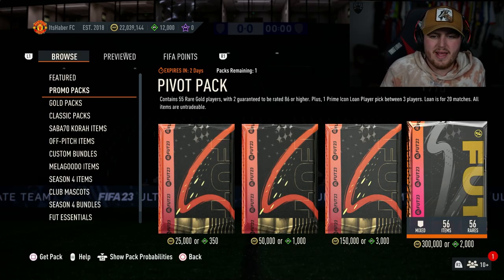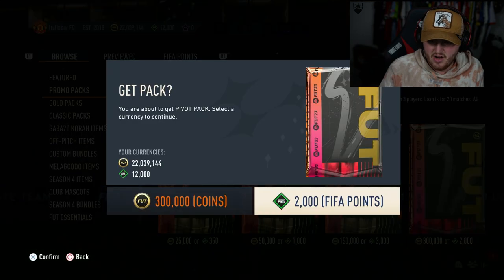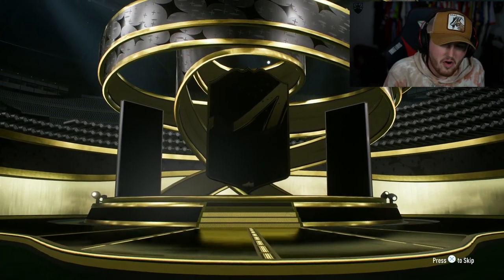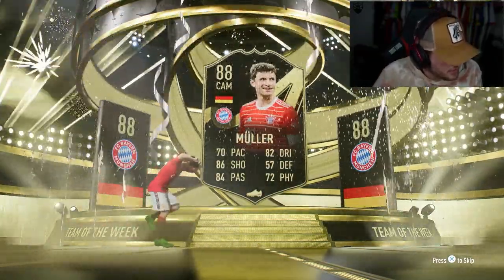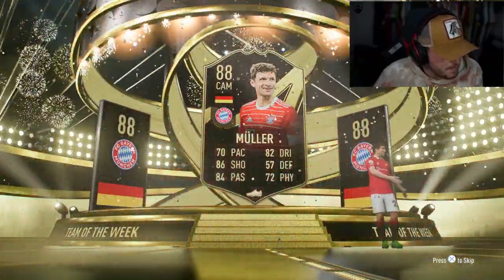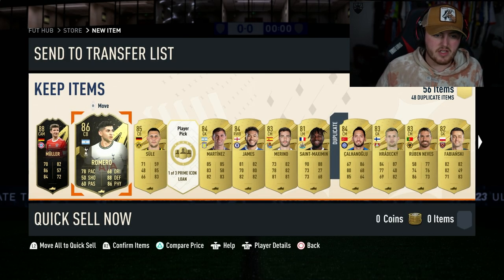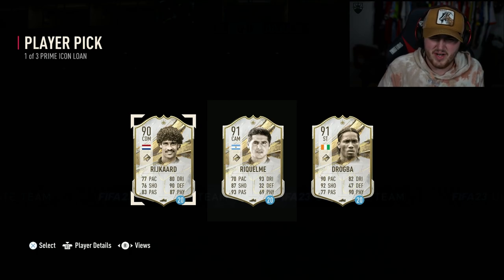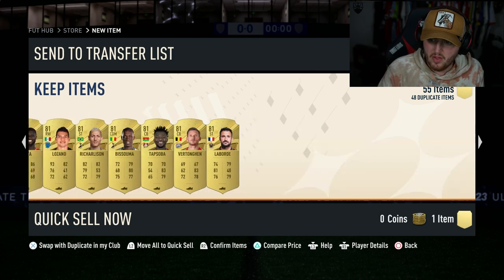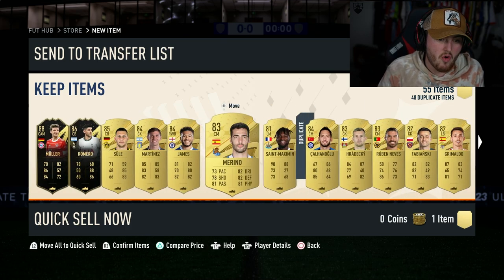Pivot pack right now - 55 rare gold players, two guaranteed 86 or higher, one prime icon loan player pick between three players, loan is for 20 matches. We get an 88 rated informed Cam Muller - not bad at all. Thomas Muller, Danglars, and inform Romero as well - not a bad pack. For our prime loan icon: Rykard - not that bothered. Two informed walkouts is not awful.